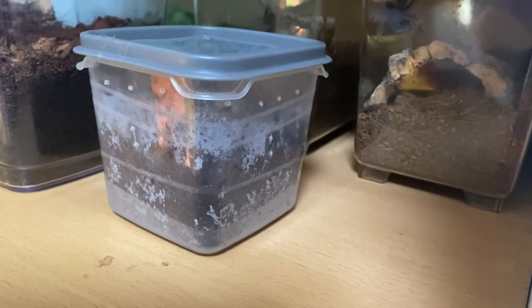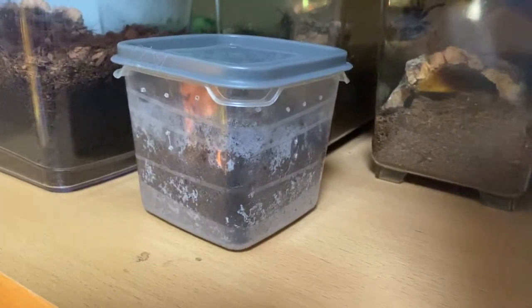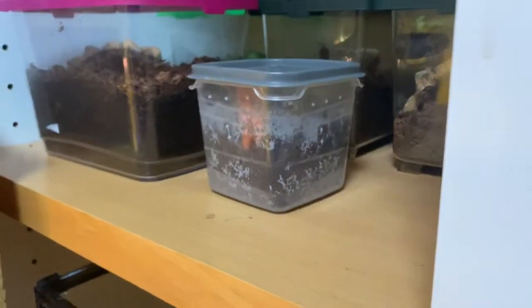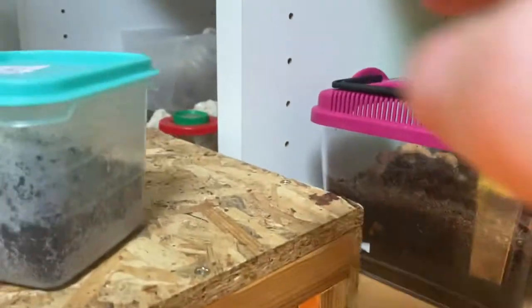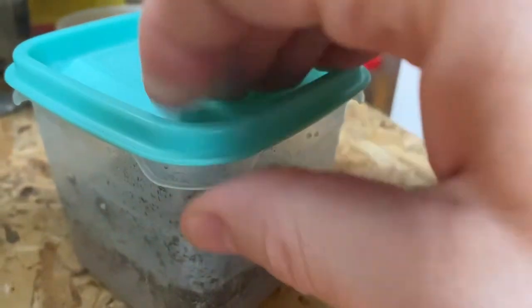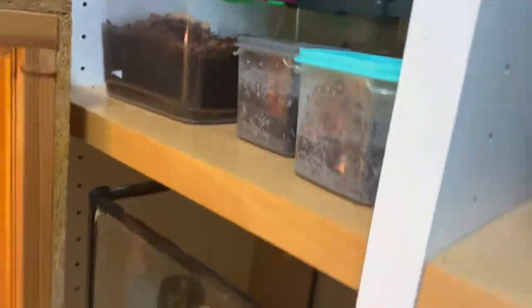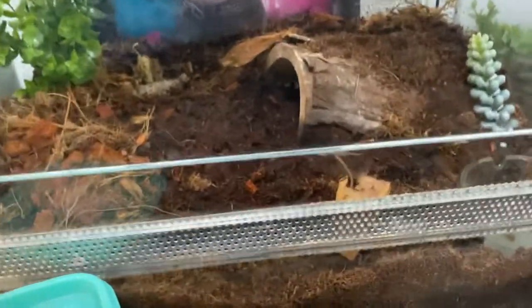Here I have my electric blue — in there. She actually molted during shipping and she lost a leg during one of her molts, and she still has one wonky leg too, so she's got like six good legs. And there is my OBT. Here is my skeleton tarantula — she's got a nice burrow down in there, really nice, she webbed it up. It's a little baby too.